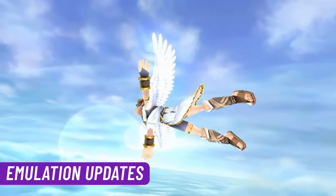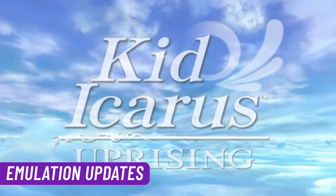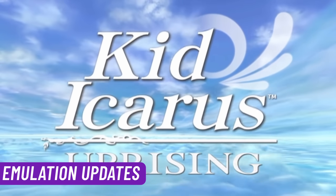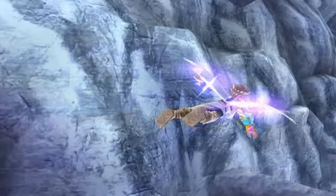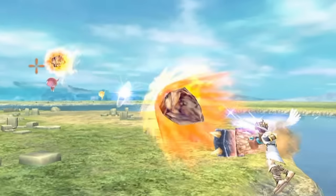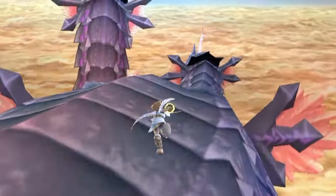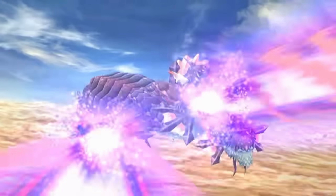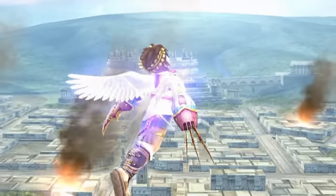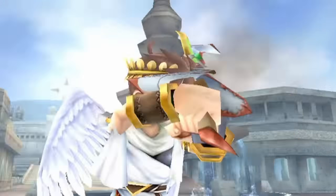Separate from SteamOS, there are other big Steam Deck updates. Citra, the 3DS emulator, has been updated to use Vulkan — though only in nightly releases so far. If you're using EmuDeck, it won't automatically update to this version; you'll need to download and replace it manually. This is a really big update because it should significantly improve 3DS emulation performance on the Steam Deck, making games like Kid Icarus or the Ocarina of Time remake perform much better.